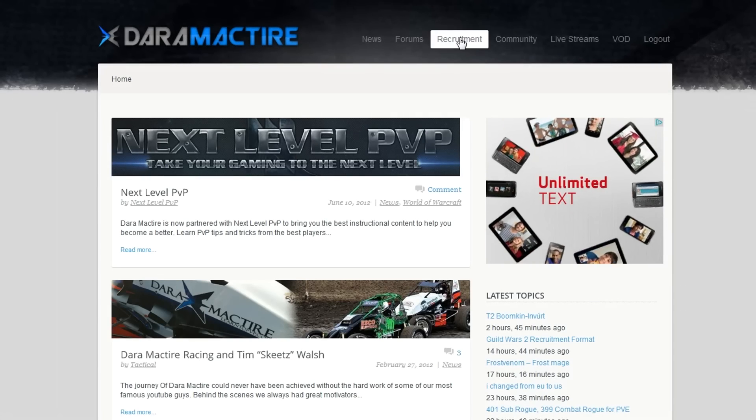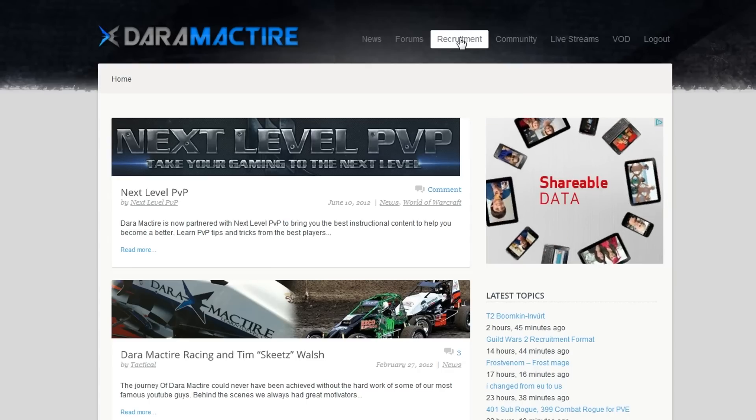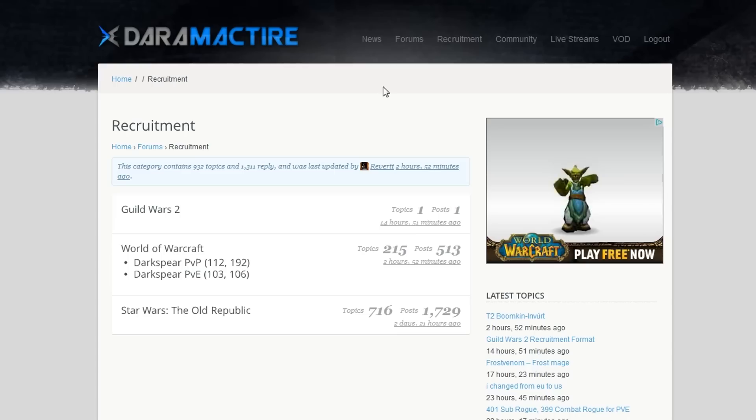Now that you know a little bit about the guild, go ahead and head over to daramictire.com. On this page, you're going to see at the very top a recruitment section. Go ahead and select that. Once you've selected that, you're going to see three options: Guild Wars 2, World of Warcraft, and Star Wars. Select Guild Wars 2.